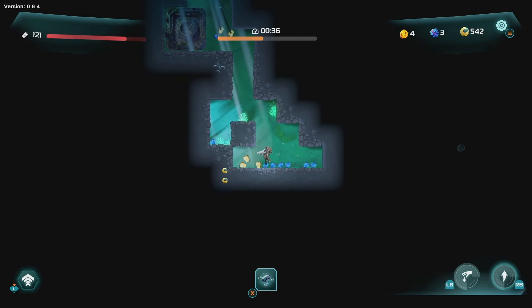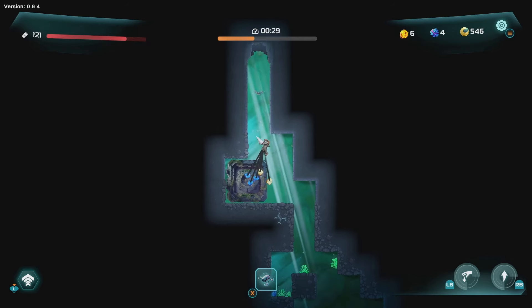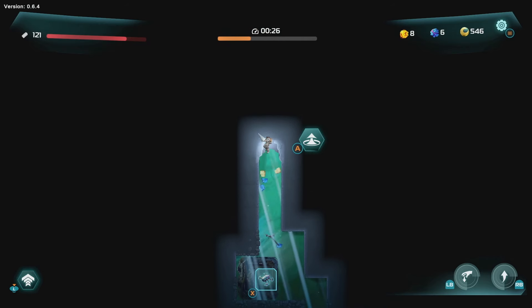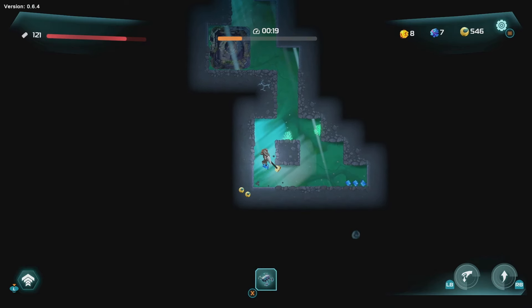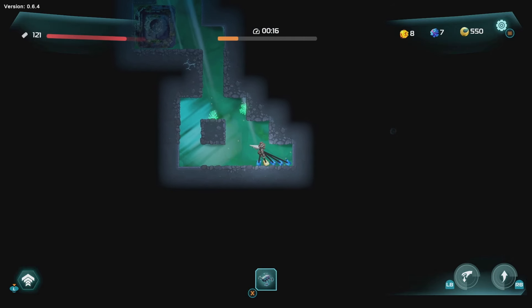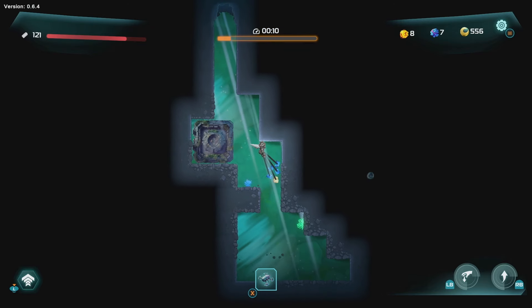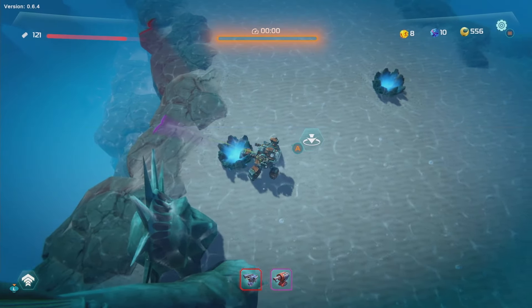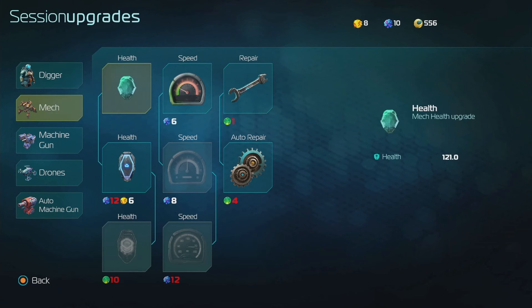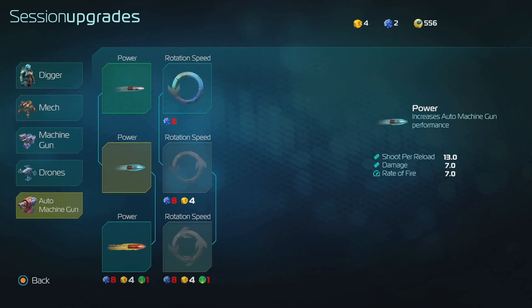Is this all dug out? We are cruising. Lots of yellow to spend. That was a mistake - swinging too much. Upgrades - let's go with power. Wave five.